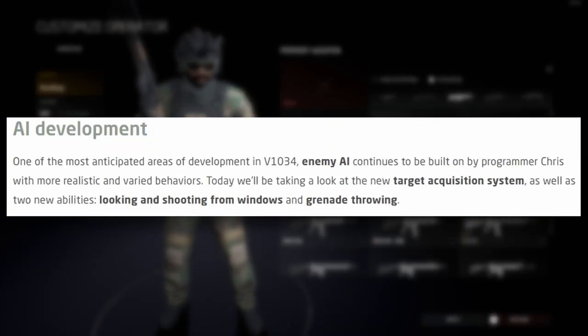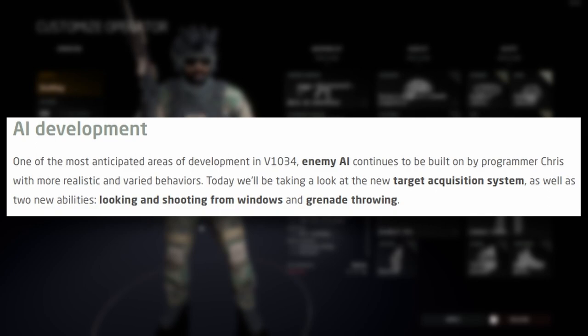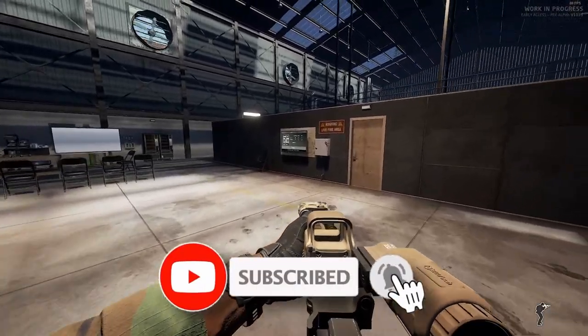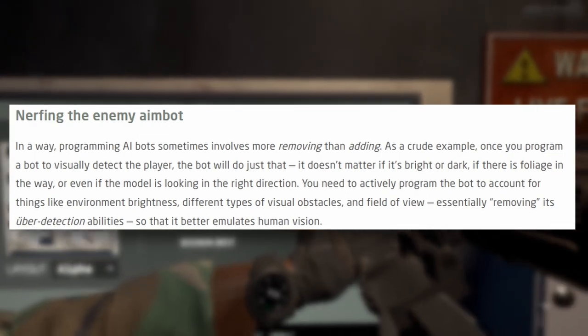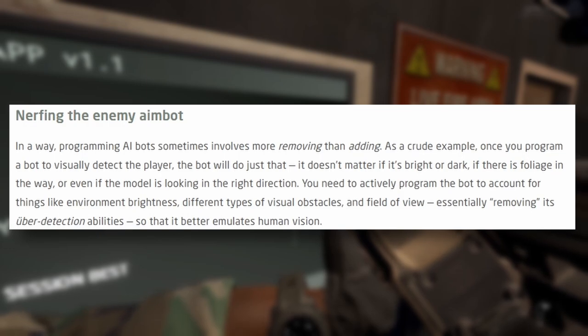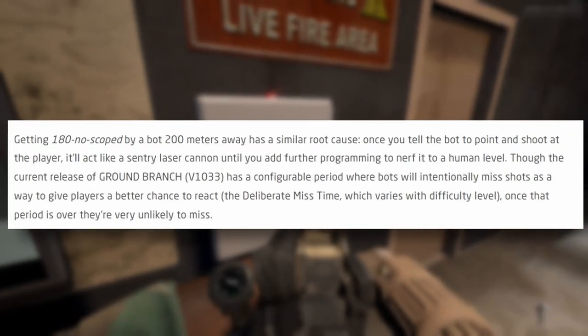Enemy AI continues to be built by programmer Chris with more realistic and varied behaviors. Today we're looking at the new target acquisition system as well as two new abilities: looking and shooting from windows, and grenade throwing. Programming AI bots sometimes involves more removing than adding — once you program a bot to visually detect the player, it doesn't matter if it's bright or dark, if there's foliage in the way, or if the model is looking in the right direction. You need to actively program the bot to account for environment brightness, visual obstacles, and a field of view — essentially removing its superhuman detection abilities so it better emulates human vision.